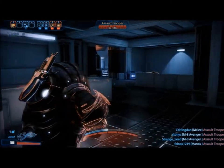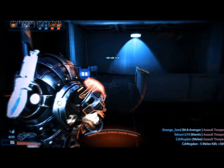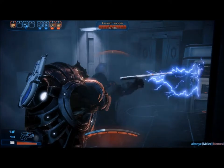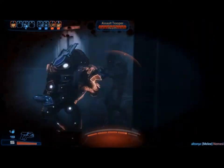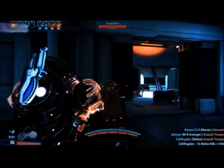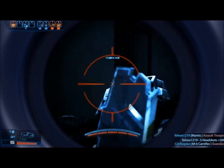The first enemy we're going to look at are Cerberus operatives. Cerberus are nimble but have low health. Cerberus troops include Centurions that can lay down smoke fields, and Guardians, which can block all frontal attacks unless you can fire through the little hole between their shields.